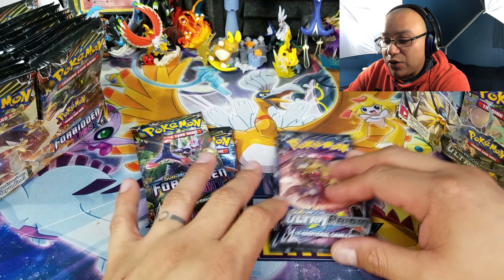Today's question of the day: let me know which is your favorite psychic Pokémon from Forbidden Light and Ultra Prism. Leave your answer in the comment section below and I'll be picking three winners for tomorrow's video.